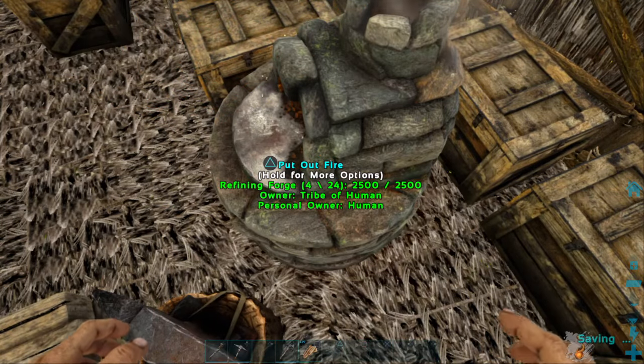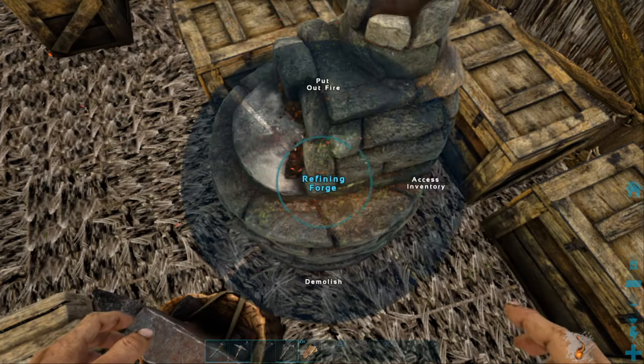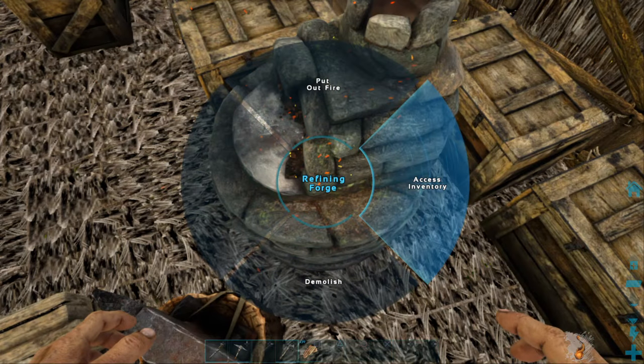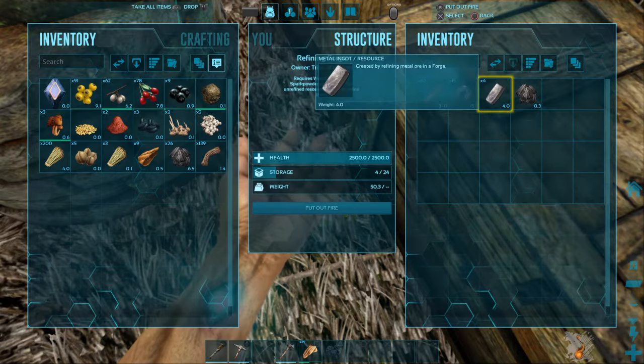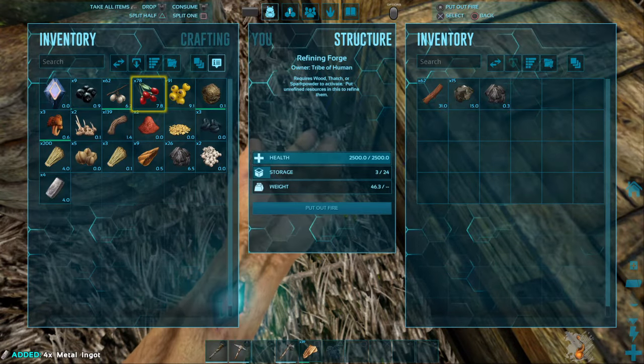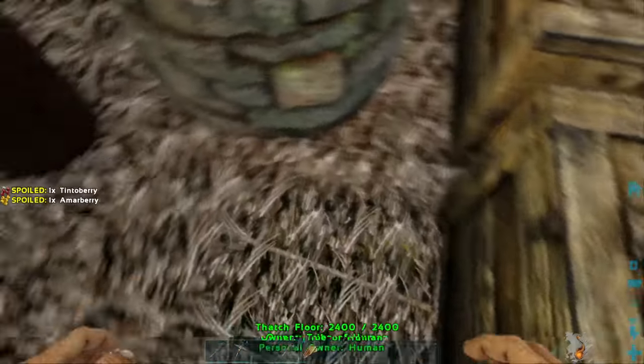All right, we got four — all right, keep going. We got some metal ingots, let's go! Our first metal ingots.